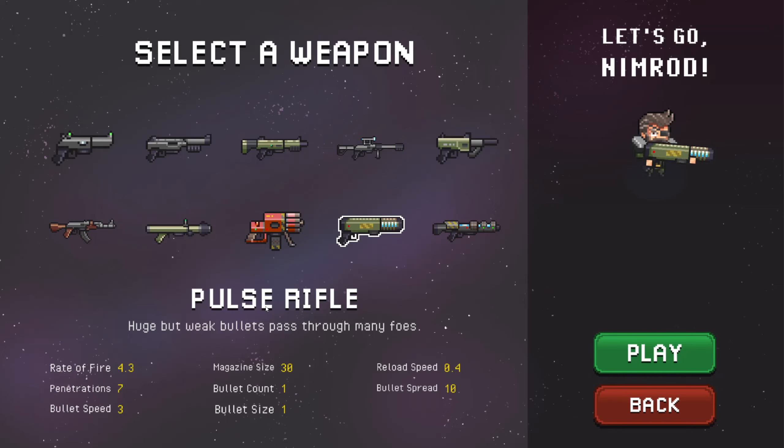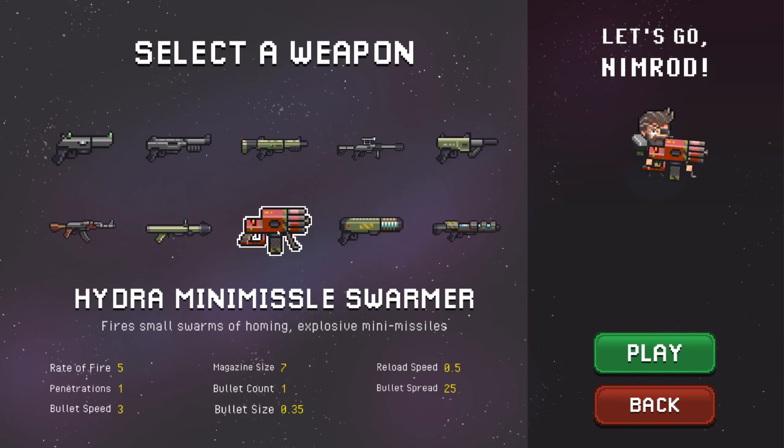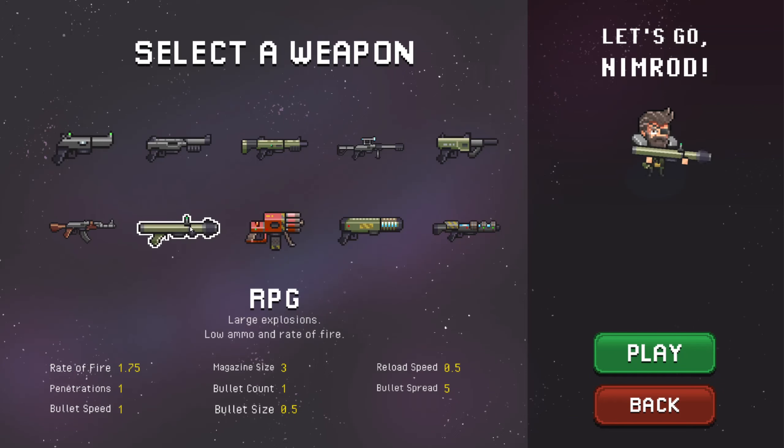So for this one, there are actually two weapons that shoot explosives. There's the Hydra Mini Missiles Warmer - that's small explosions, not that big really. But you know what makes big explosions? A rocket launcher! My rocket cold grenade launcher. Obviously, large explosions - very good.